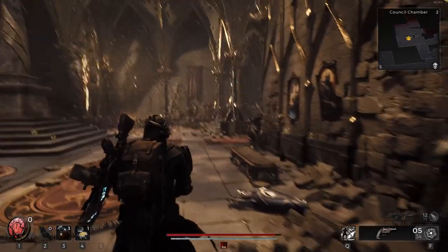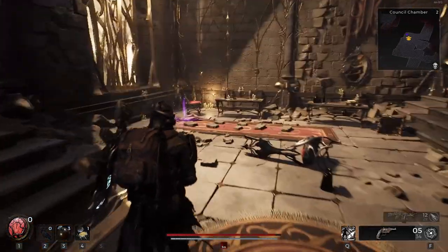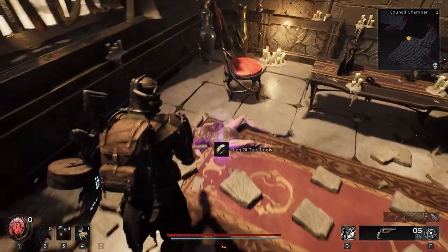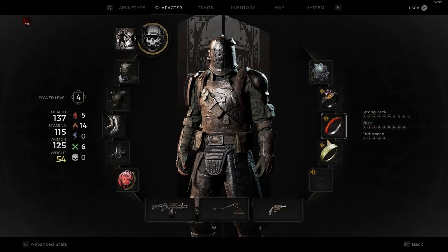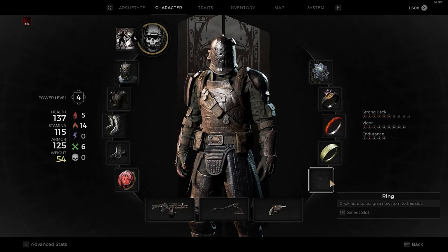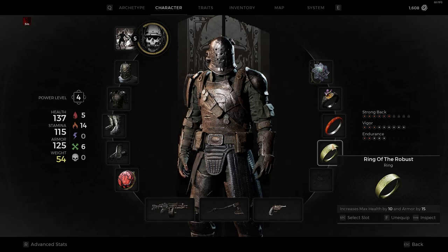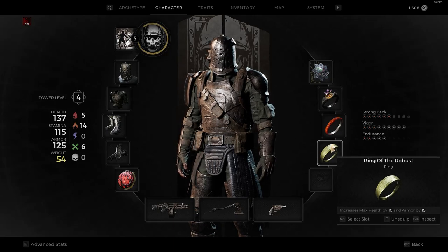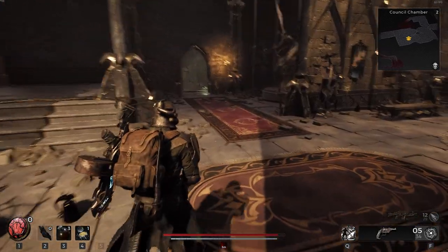Some kind of equipment. There's got to be somebody floating around, right? Ring of the Robust — sounds pretty cool. Let's check it out. So right now we've got it. Oh, we can have a bunch of rings on — you used to only be able to have two on before, that's so cool. It's going to increase our max health by 10 and armor by 15 — that's pretty awesome. Works really well for us because we are being pretty tanky.